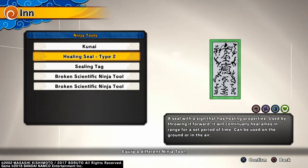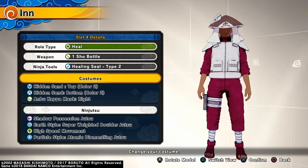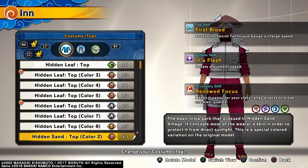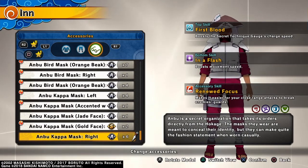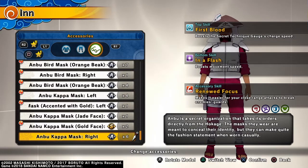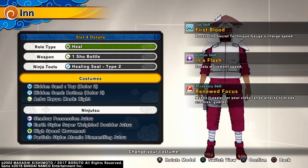For ninja tools I'm using the Healing Seal Type 2, which lets me heal myself. The costume I'm wearing is the Healing Sun Top Color 2, which has the top skill First Blood — boosting the secret technique gauge charge speed — and the bottom skill In a Flash, which boosts movement speed. The accessory is Ambo Kapama's Right, an A-tier accessory with the skill Renewed Focus, which makes it easier for close-range attacks to break enemies' guards.